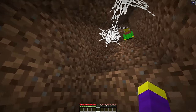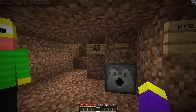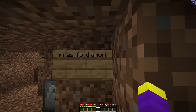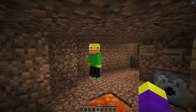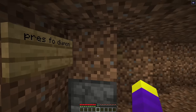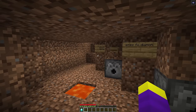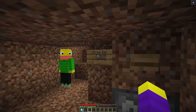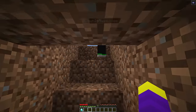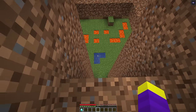Don has cobwebs as an obstacle, which does nothing to stop the speaker. Then there are buttons to choose from — 'press for special door' or 'press for diamond Don.' Pressing the diamond option drops diamonds, and pressing for the special door does nothing. Then there's 'Don's super ultra dropper' which the speaker says looks kind of hard.